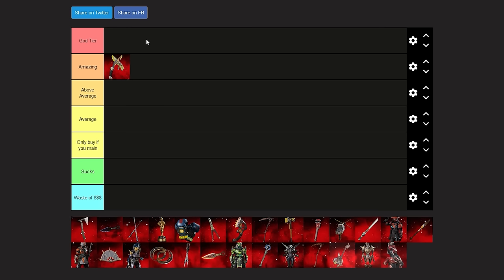As for our tier list, we have God Tier, which is reserved for the single best heirloom in the entire game. Then we have Waste of Money — the worst heirloom you will not purchase no matter what, even if you main the legend. Then we have Sucks, then Only Buy If You Main that legend, then Stock Standard Average, Above Average, and of course the Amazing tier — which is where Bangalore landed.